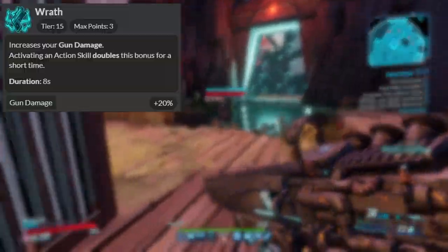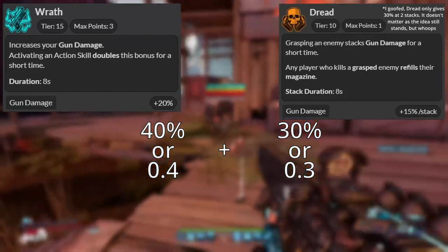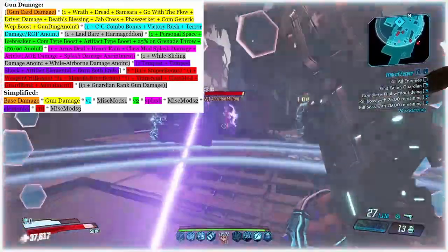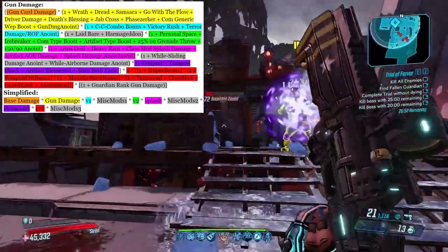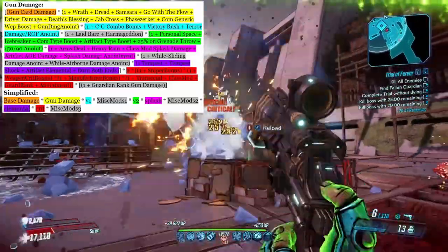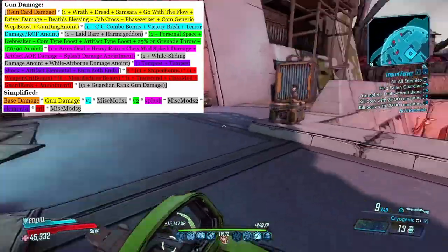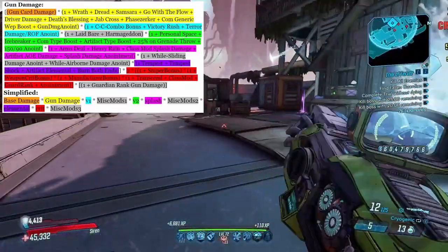For example, if we take Wrath and Dread — Wrath giving you up to 40% bonus gun damage and Dread giving you 30% bonus gun damage — those will add together to be 70% bonus gun damage. So when you look at this formula, you want to look at each color as everything within it adding with each other, and every separate color multiplying with each other. Now, it's worth noting that Amara's damage formula is definitely and by far the best damage formula in Borderlands 3, if not the franchise as a whole. No other character has as balanced a damage formula as Amara does.